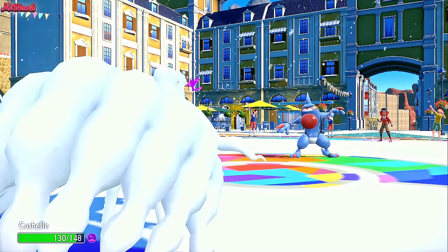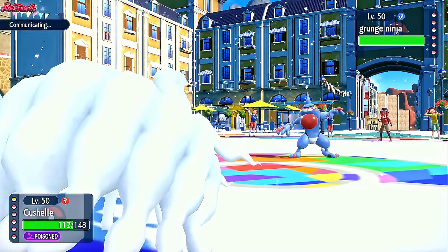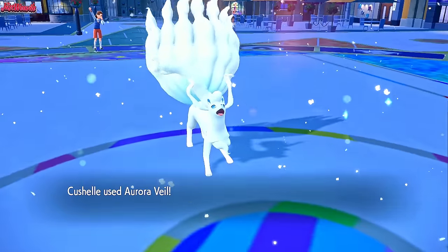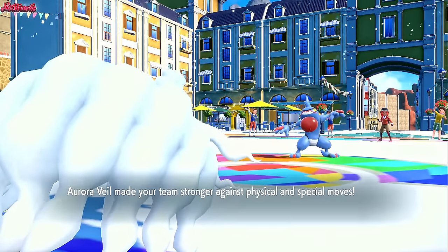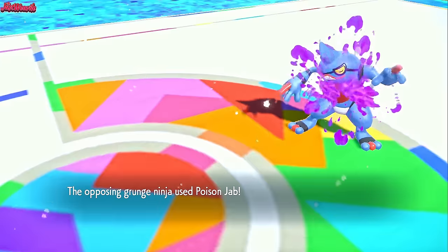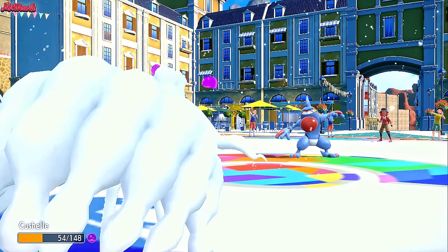Why is the Toxicroak looking up in the air like that? That's so bizarre. He's looking at the snow — he's trying to catch it on his tongue. Anyway, let's go for an Aurora Veil once again. This time there's nothing that's going to stop us. There we go, Aurora Veil is up. Made our team stronger against physical and special moves. They go for a Poison Jab and it does a nice little bit of damage, which is not too bad.